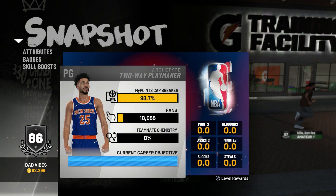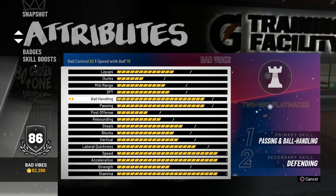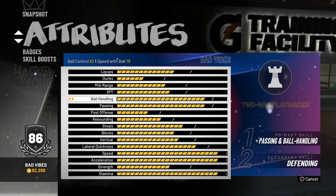The player I made is a two-way playmaker. If you don't know what that is, it's a playmaker lockdown defender. I'm gonna show you how to make it. My ball handling right now is 82, but if I buy a boost, I found out I can speed boost still.